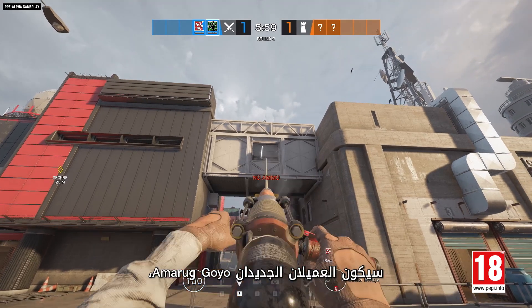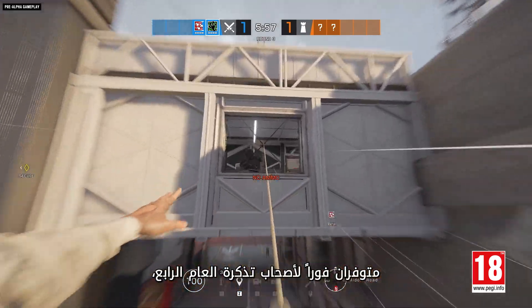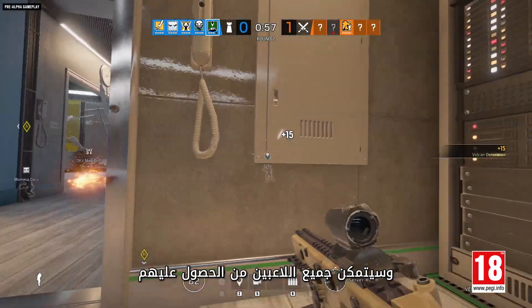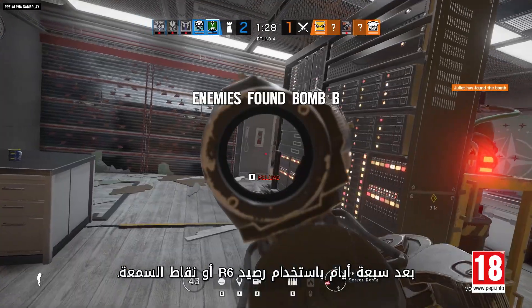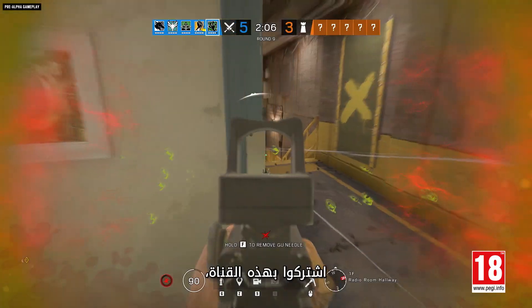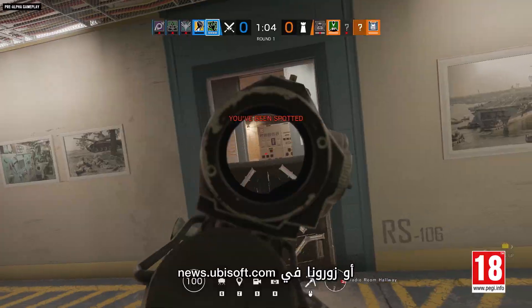The two new operators, Goyo and Amaru, will be immediately available for Year 4 pass holders, and all other players can unlock them seven days later with Renown or R6 credits. For more on Rainbow Six Siege, subscribe to this channel and visit us at news.ubisoft.com.